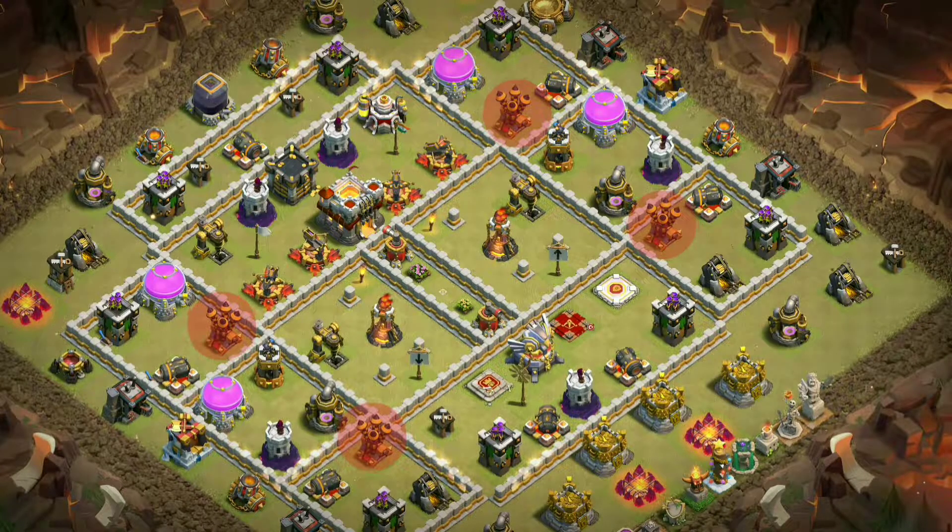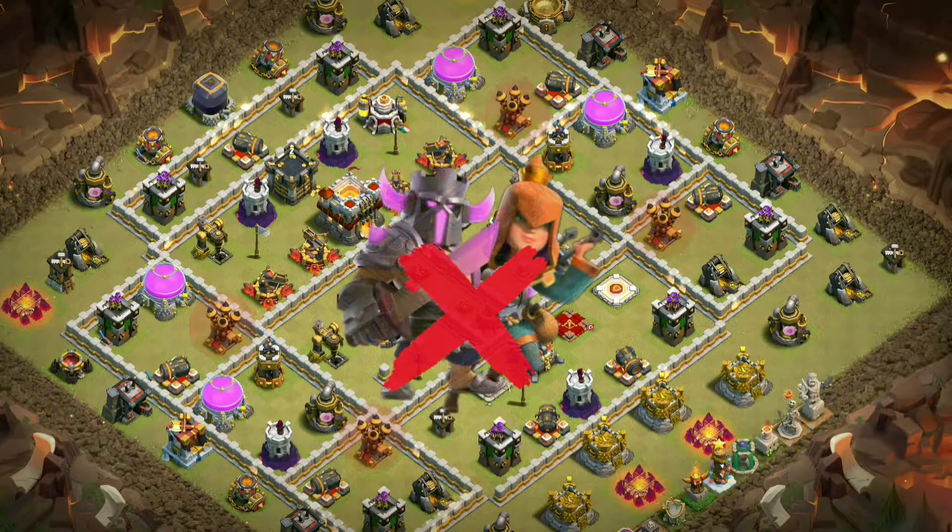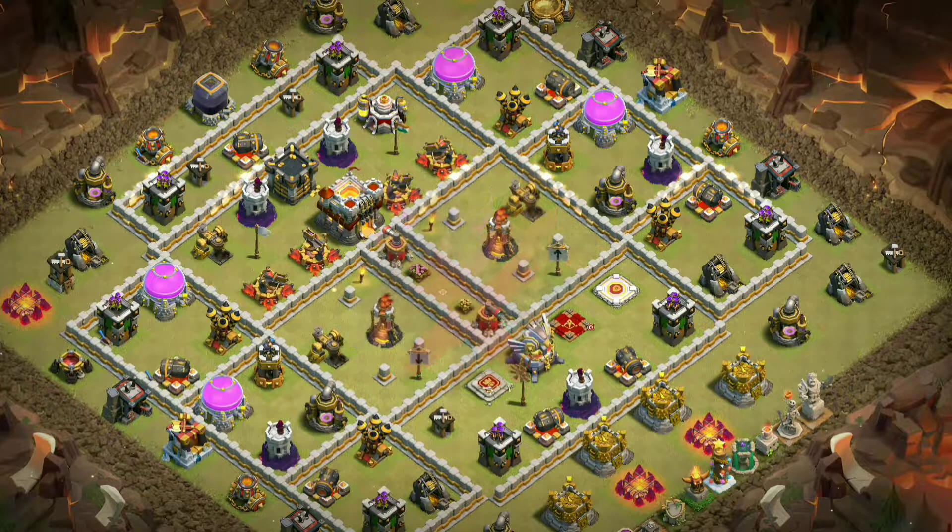The air defenses are placed on the inner side of compartments, so heroes or a bunch of Balloons and Hogs can't take them down easily.